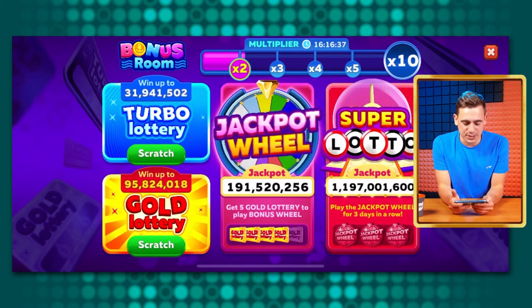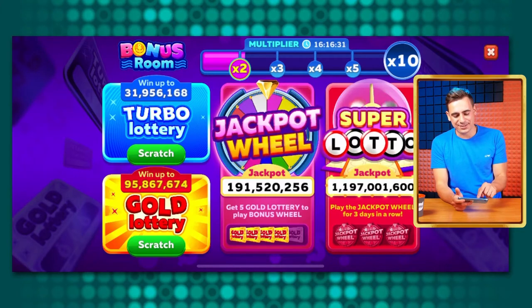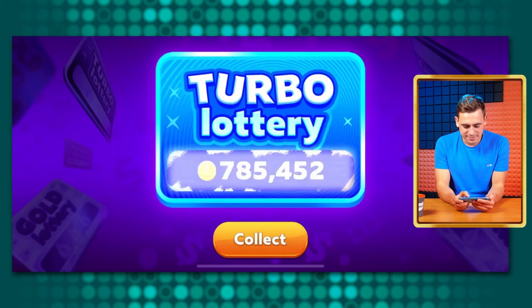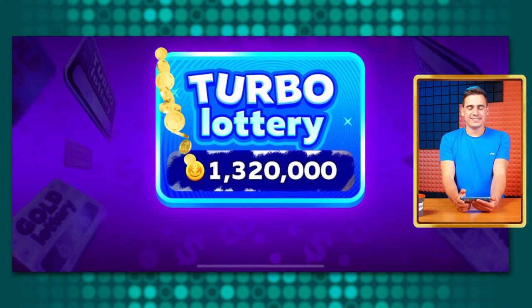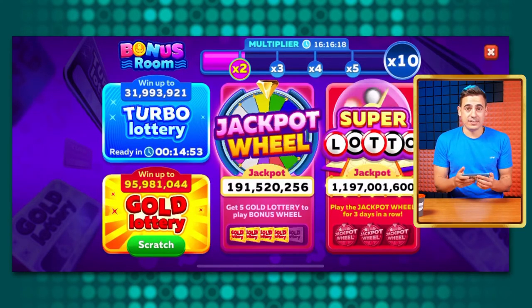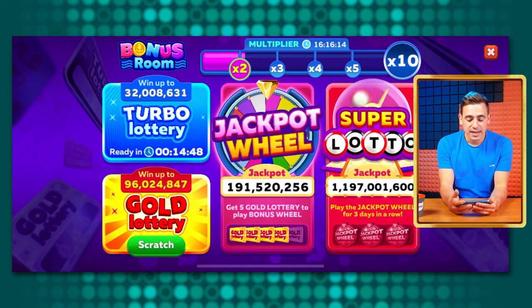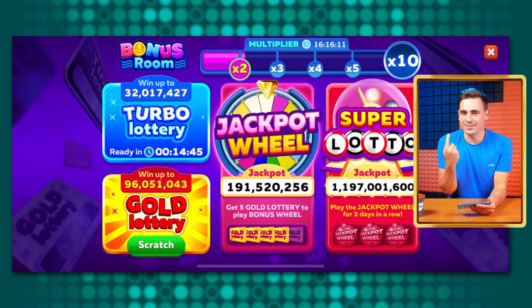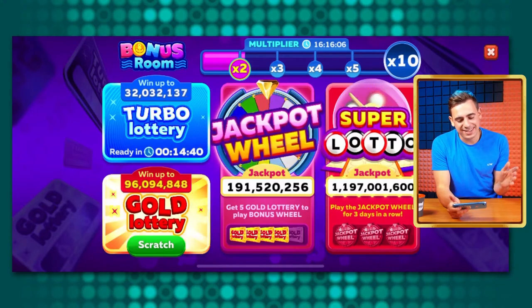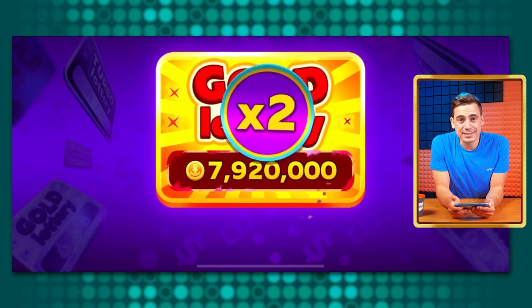Let's start with the smallest one, the Tourable Lottery — you can use it every 15 minutes, so let's scratch and collect. Then we have the Gold Lottery, which provides bigger prizes but you can only collect it once every three hours. For every Gold Lottery you get one Gold Lottery ticket, and when you get five, you can play the Jackpot Wheel. Let's play the Gold Lottery first — oh, that's better!